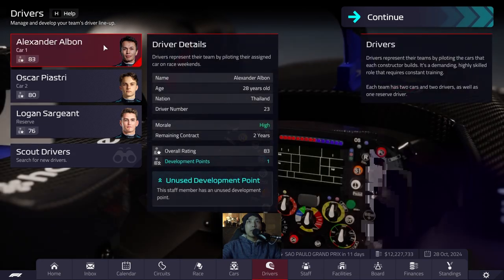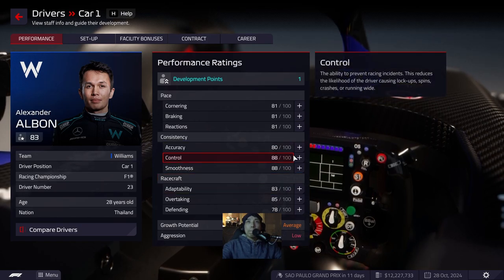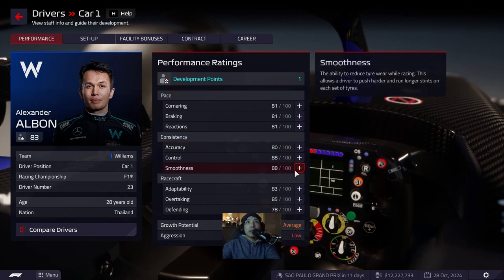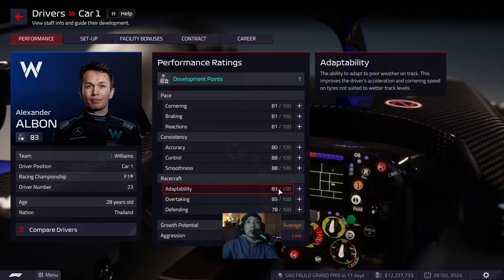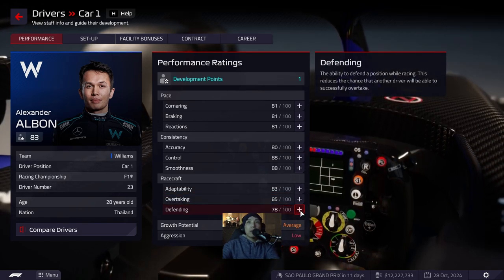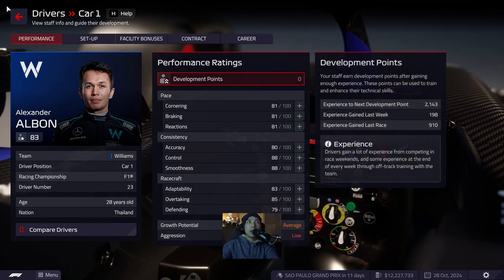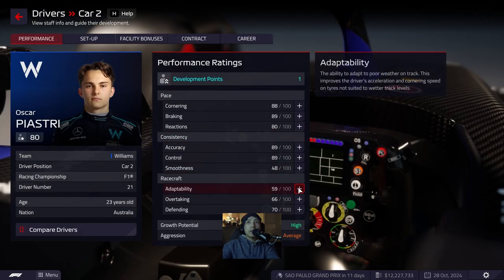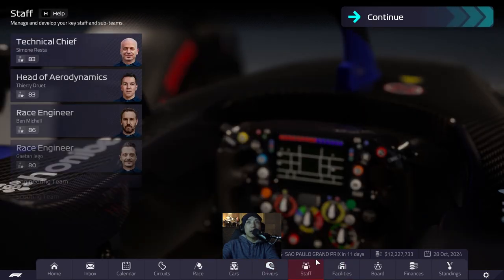Let's check our drivers for development points. Alex gets one - I think we want to keep working on his pace. His adaptability is 83, which is okay, but compared to Max in the last race at the Mexican Grand Prix, Max definitely had the pace on us in the rain. So we'll go with defending, get all his ratings up to 80. For Oscar, let's get his overtaking up. Logan does not get one.